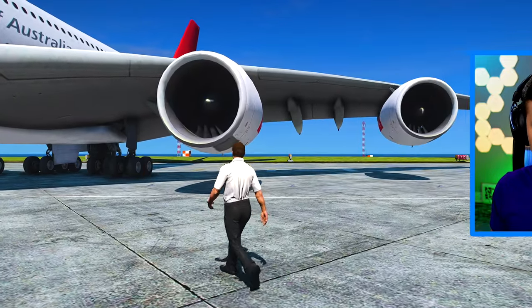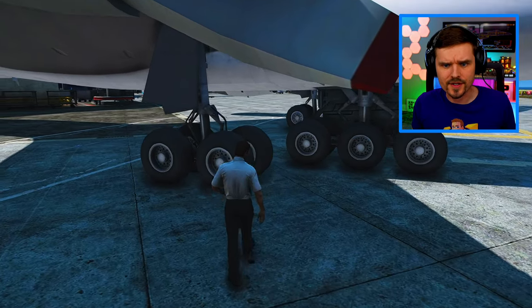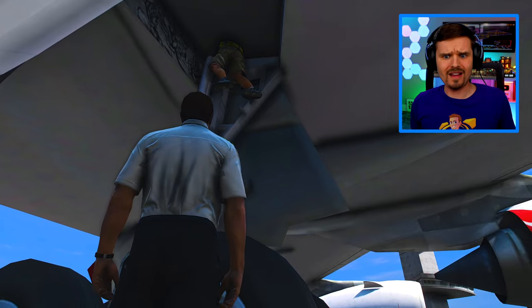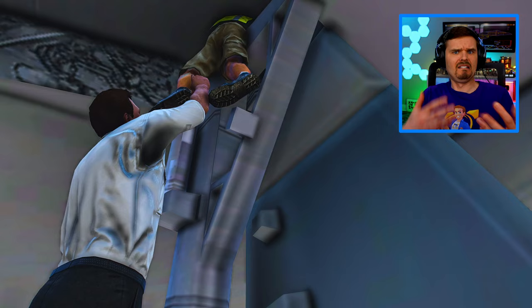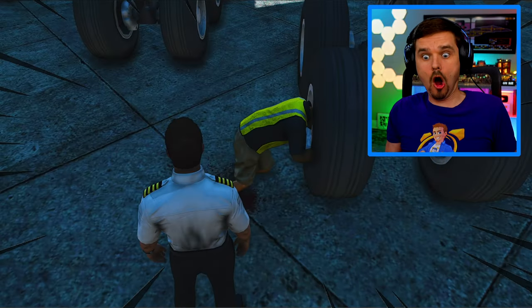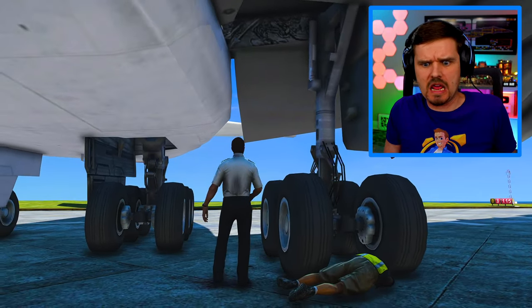Okay, let's take a look. I think the engines look pretty good. Everything looks good here. Let's check our wheels and tires. Wait, is that someone's legs? Hey, buddy, what are you doing in there? Let me see if I can pull him out. Whoa! Who is this guy? Where did he even come from? How did he end up in our landing gear?